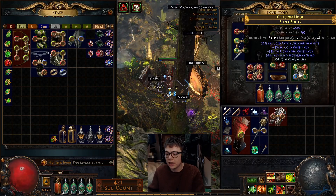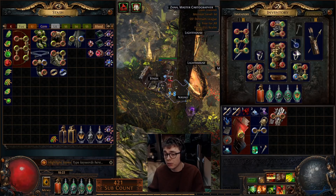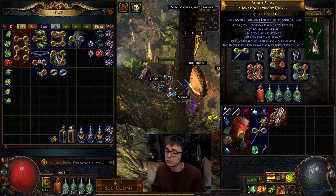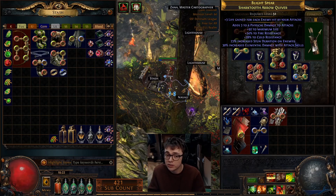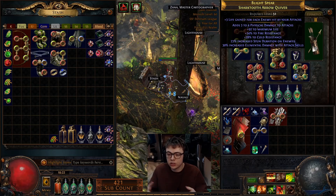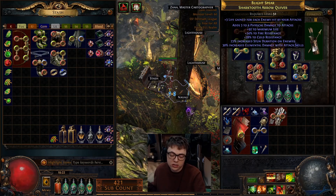Every other piece of gear is just life and resistances. On my jewellery I have a little bit of flat phys which helps my damage a little bit, but it's mostly just get as much life as you can, get as much resist as you can. My quiver isn't anything special. Hunter quiver, hunter gloves, hunter amulet — you can get physical damage over time multiplier. With hunter boots you can roll 'bleeds you inflict deal damage faster.' Faster ailments is a more multiplier because they basically just do the damage faster and you're not stacking ailments. It's not like a poison build, so the faster they do the damage, it's just a bigger multiplier.